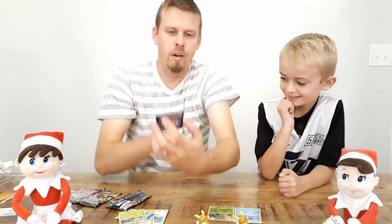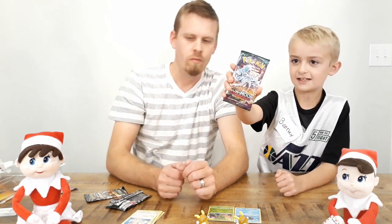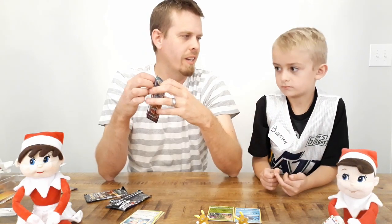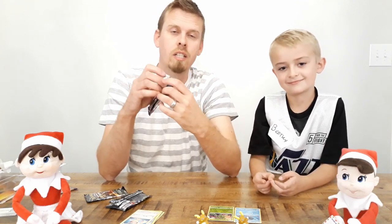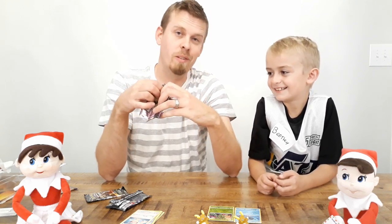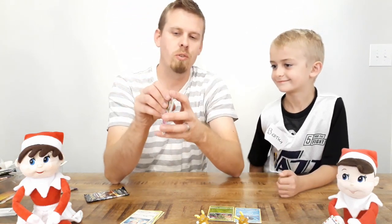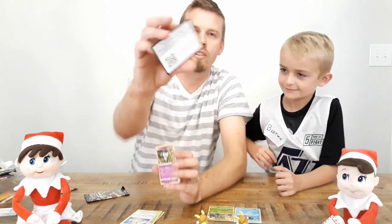We're gonna figure out this card trick — make sure we flip the right ones. Next one we're doing is Sun and Moon Guardians Rising. We just found out from Jaden, who's the professional, that we need to move four cards from the back to the front, not the front to the back. So we're all learning here. I'm a noob when it comes to Pokémon — I just know if they look cool or not. Here's the code card, somebody can have that.